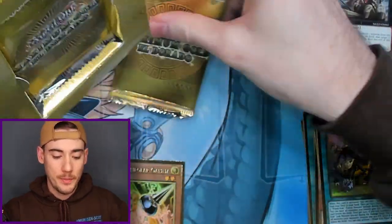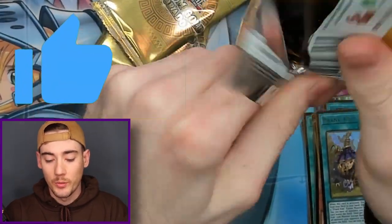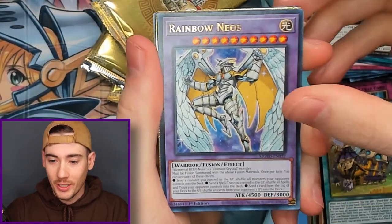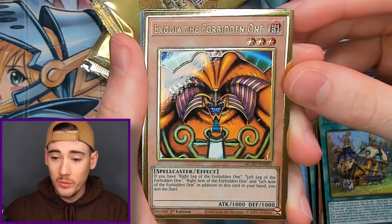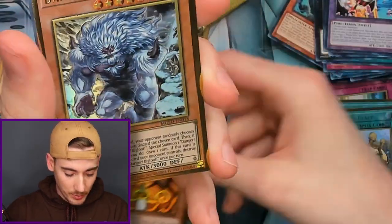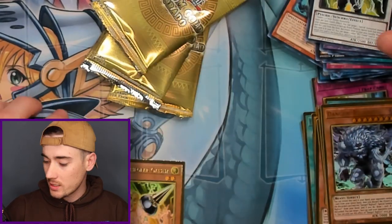Box number three — let's go ahead and like for luck because we gotta pull at least one more. Technically there's four if you count the alternate art for IP Masquerina, so if we can get two of the four that would be awesome. We got Exodia the Forbidden One — nice! And Danger Bigfoot right behind him. And then Psy Framelord Zeta for the last card.